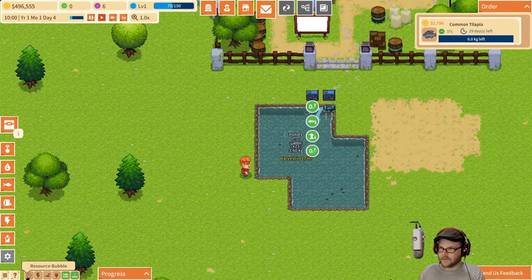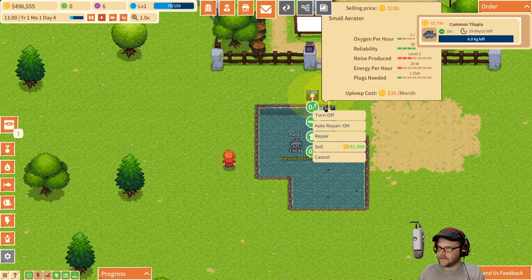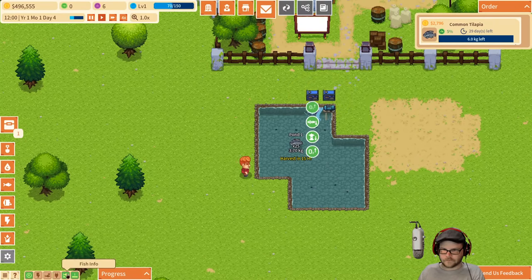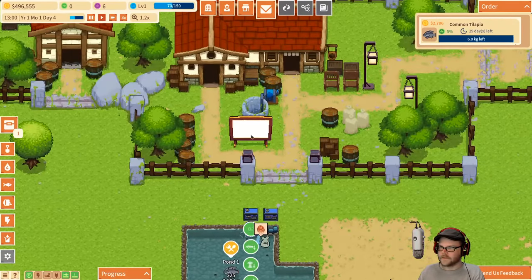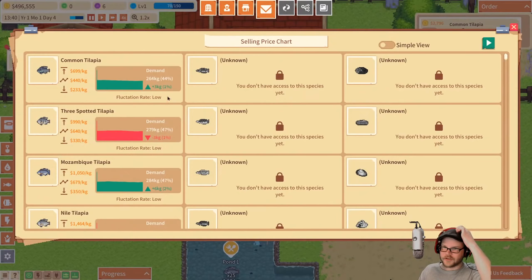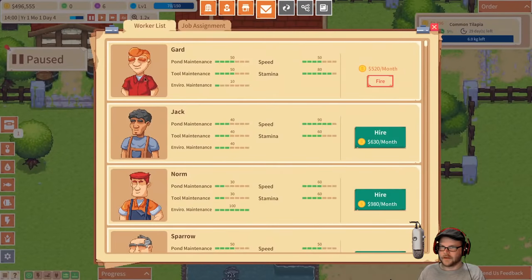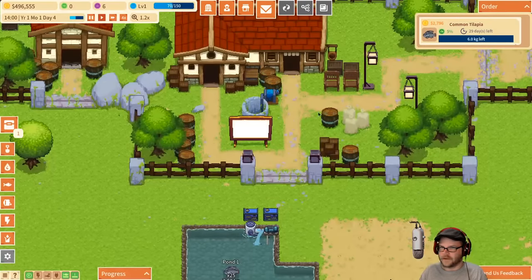There are power lines — resource bubble, keep those going. Connections... there's got to be a way of connecting this somehow. Fish info, pond warning — keep those up. This is my house. We have market conditions. Oh, there's demand. People want common tilapia. He's making me hungry — I'm going to go for some tilapia. Worker — Guard is his name. You're doing all right, I like the eyebrows. If I need another person we can hire someone else.